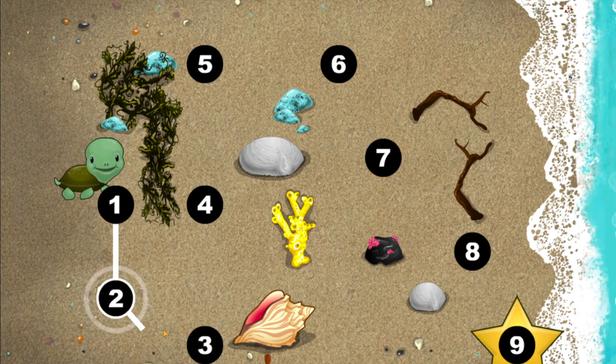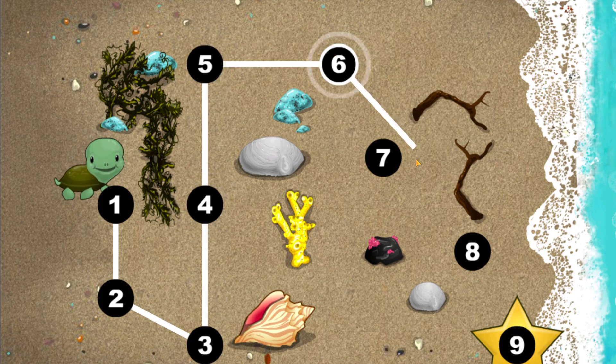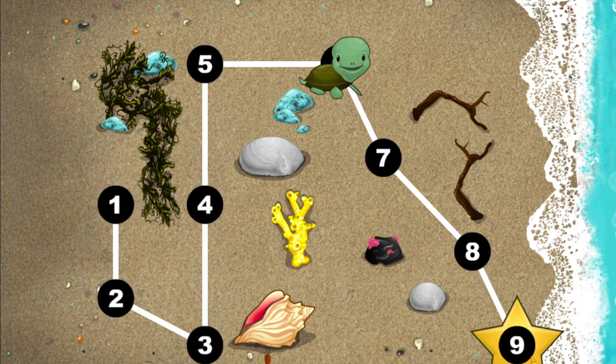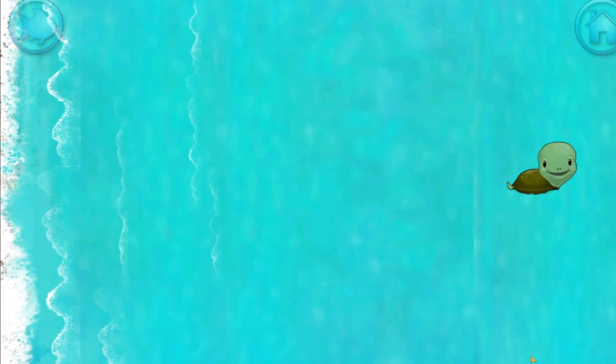This baby turtle needs to get to the sea. Connect the dots to show her the way. You're doing great. One, two, three, four, five, six, seven, eight, nine. Happy travel, flying turtle!